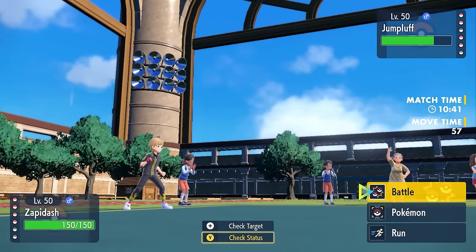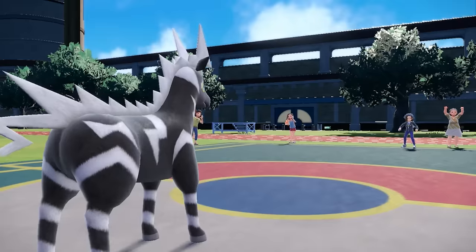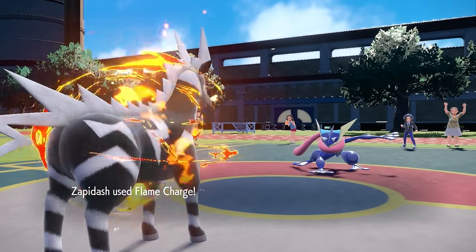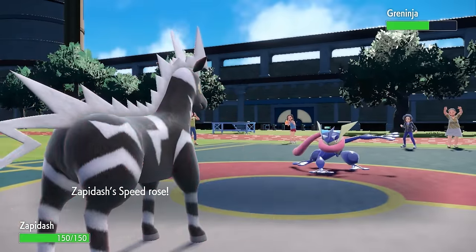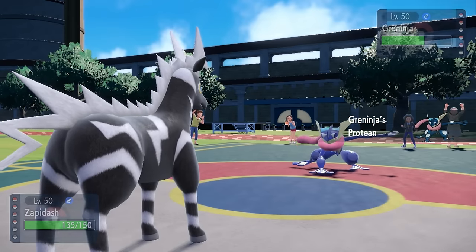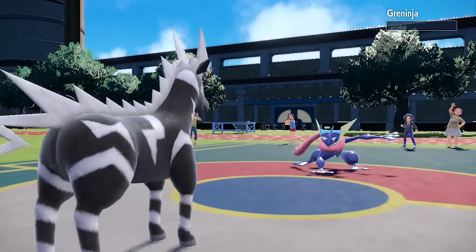The Sap Sipper boosts our attack to levels where the tables have turned — Zebstrika honestly looks amazing here. All I need now is a little bit of speed. As they switch out Jumpluff, I go for Flame Charge, and they end up going right into Greninja. Zebstrika is stanced up. The Flame Charge gives me the Speed Boost, making me definitely faster than Greninja. They have priority in the form of Shadow Sneak, which does a little damage with STAB, but the Zebra does not care.